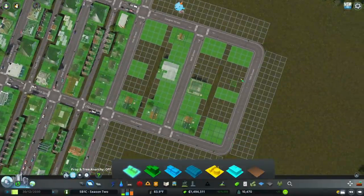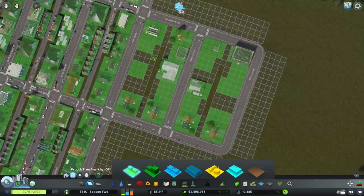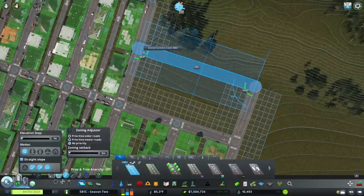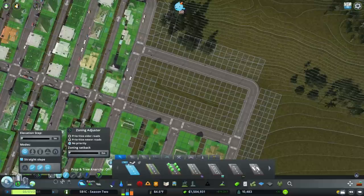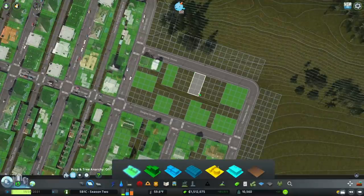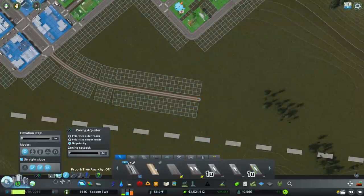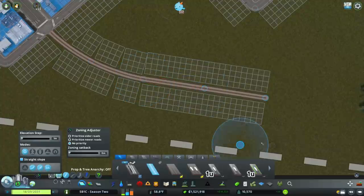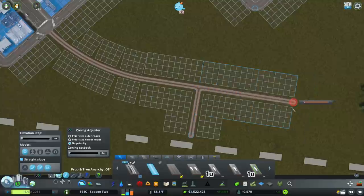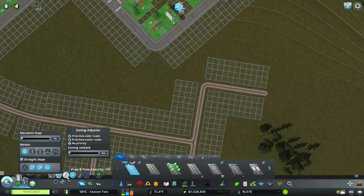I want to make some of these not quite as deep as the others. I'm going to go 11 units up here where it starts getting into the hill, then straight across. I'm going to start zoning this. We could use a little more commercial here — there's demand for it. Let me lay this out with gravel roads just to start off with: 10 units here, 17 units here, and another 11 units right there. Now we'll switch back to regular streets.